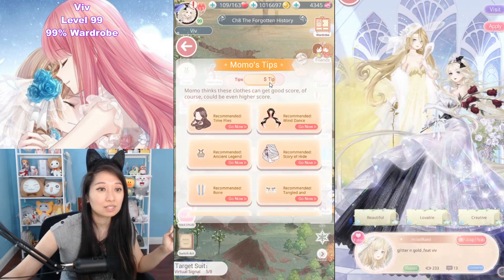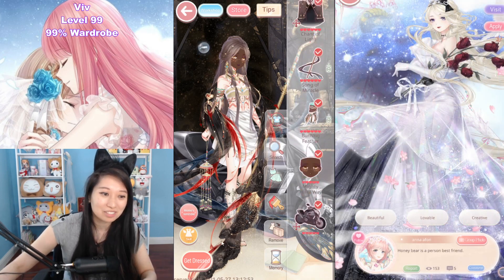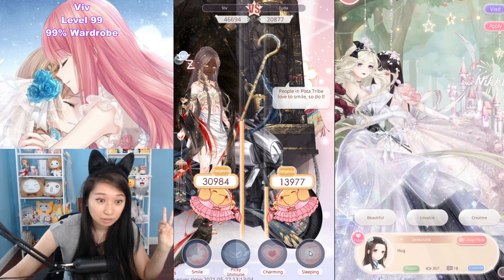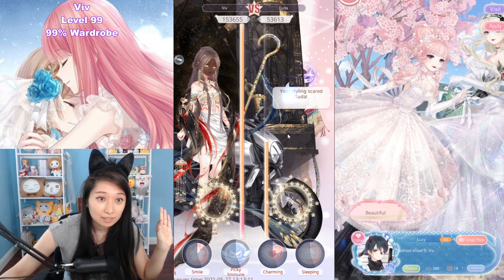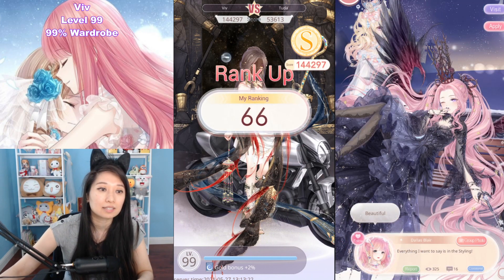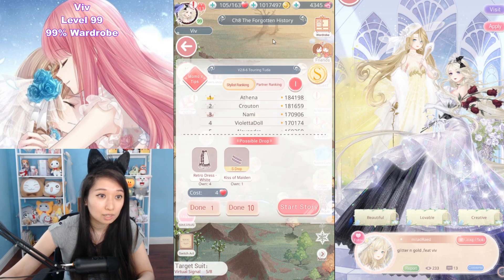Once you have crafted all of those, let's go in and beat your opponent. I wore this outfit — copying Momo's homework. I am fighting Tudor. I use Mature. He puts me to sleep. I put him to sleep to avoid his critical. Charming lands on Sexy — that's a critical, it hit me. I lost some points there. 144k, rank 66. That was stage six.